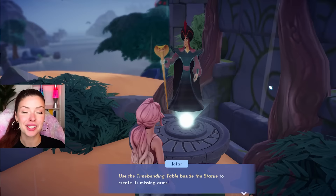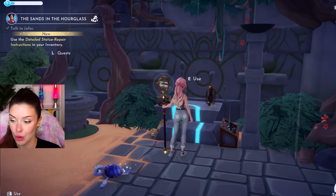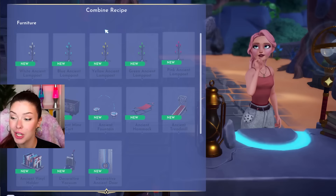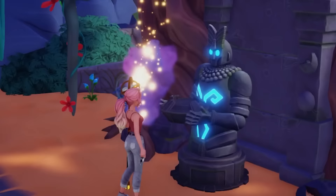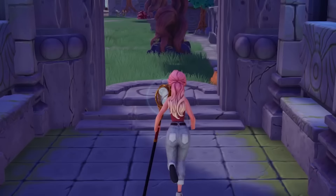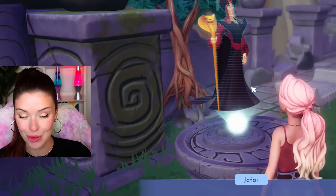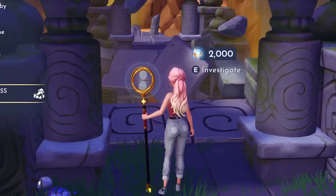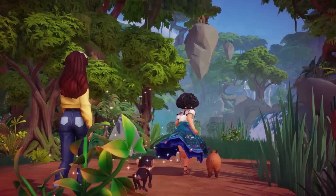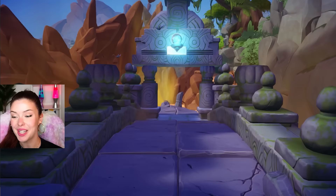I have enough materials to go back and talk to Jafar. Instead of using a crafting table with these kinds of items, we have to use a time bending table instead. Here we can upgrade our hourglass and craft unique things. I'm going to use this table to craft a statue arm, which we need to help repair that bridge. We'll put this back in the socket, and hopefully now we can repair the broken bridge. Unlocking this stuff can allow us to venture into the Glittering Dunes and the Wild Tangle, which are two more of the three new biomes.